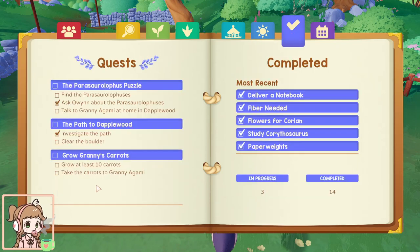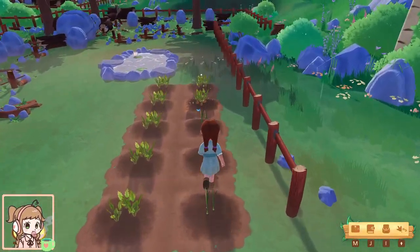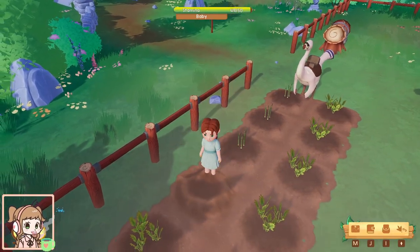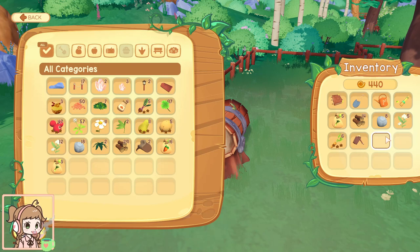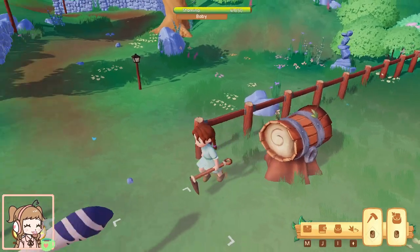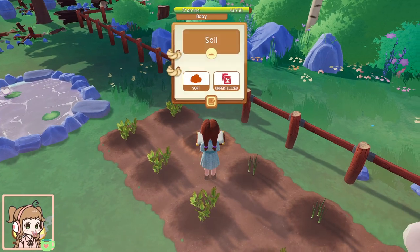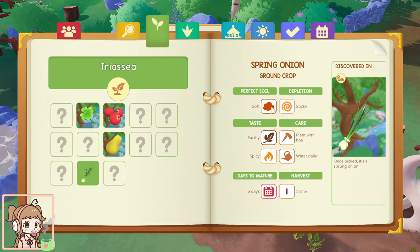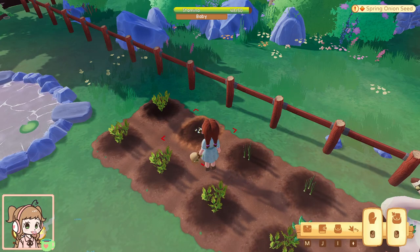Before we leave our farm though — nothing new. I did see that we have carrots that are ready to harvest, so I'll harvest those. I do not have my thing on me — let me grab that real quick. We'll plant some spring onions. Actually, let's see what kind of soil we have. Soft soil — perfect soil for spring onions, cool! So it works out. Yay!